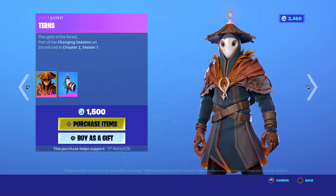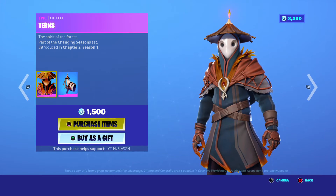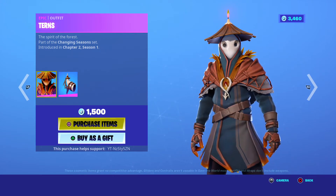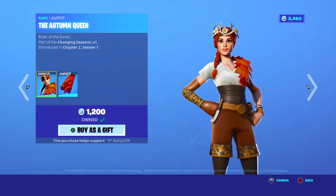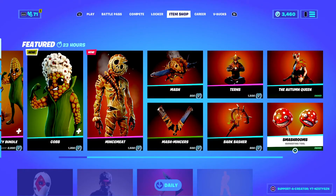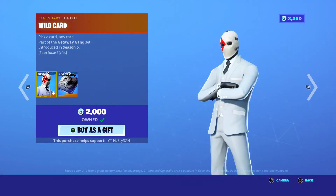We've got Turns, introduced in the first update of Chapter 2 Season 1, but released literally yesterday I think — 1,500 V-Bucks. Autumn Queen returned, 1,200 V-Bucks. We've got the Wildcard, returned, first introduced in Season 5, 2,000 V-Bucks.